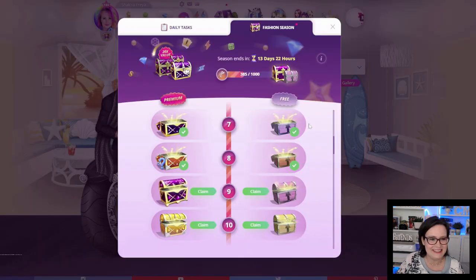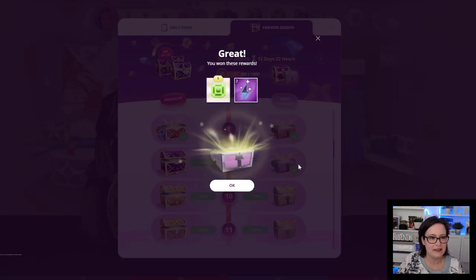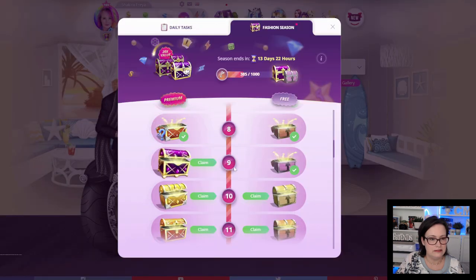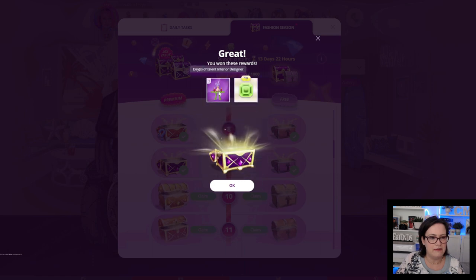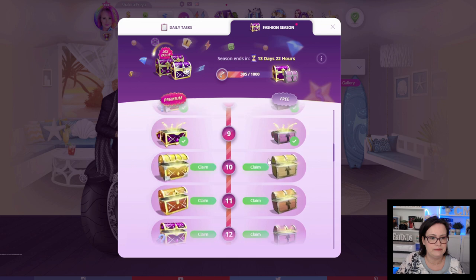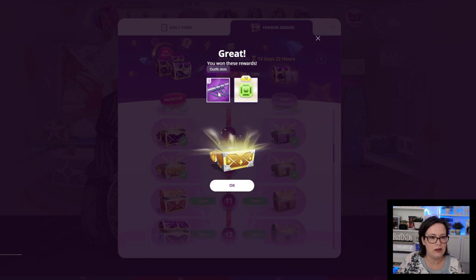Chest number 9: we have 6 emeralds and 2 beauty pageant energy. The premium chest we have 3 days of the talent interior designer and 10 emeralds. Chest number 10: 5 emeralds, and the premium chest we've got 3 outfit slots and 12 emeralds.